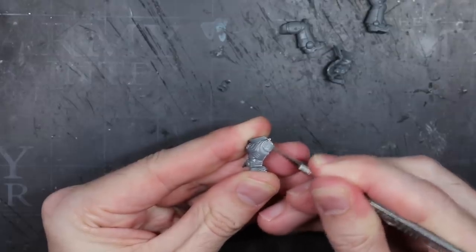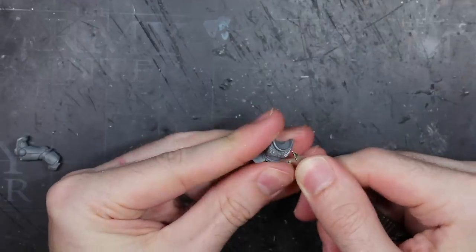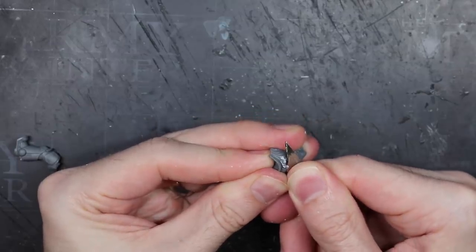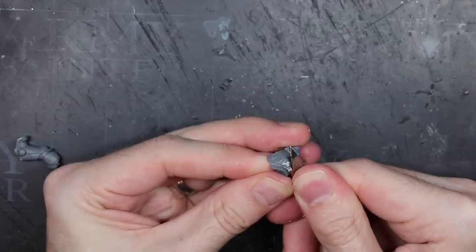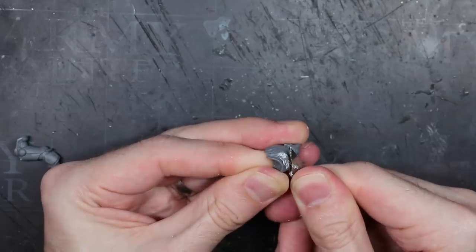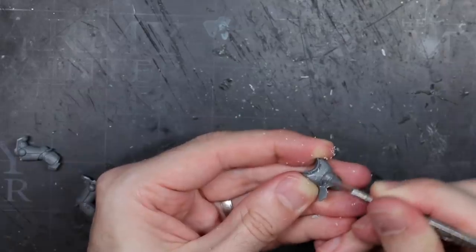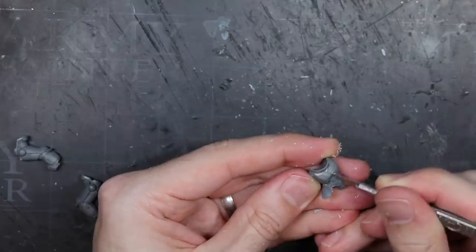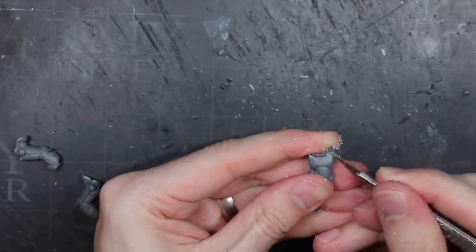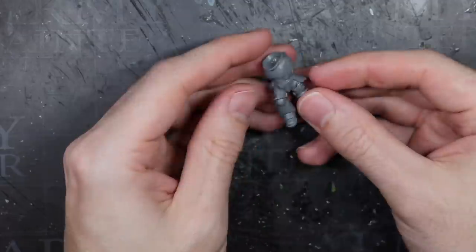I removed the components required to build the torso and legs and cleaned up the parts of any mould lines. As I have done with all of my other Kill Team members, my first modification was to remove the Aquila from the chest. I used my scalpel to first shave away small chunks, slowly removing the symbol bit by bit. The trick here is to not try to remove too much in one go, as doing so requires more force, and the more force you have to exert with your cuts, the more likely you are to slip and have an accident. But once the bulk of the Aquila had been removed, I then held the blade flat against the surface and used it to scrape away some of the remaining areas on the chest. Once the chest had been scraped smooth, I could then assemble the torso and the legs together.